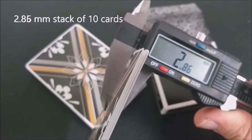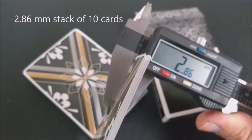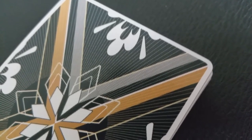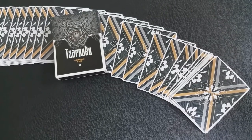These cards are printed from the Legends playing card company and they are done on their emerald finish. The back design is a mirrored image of various colors — the black, the gray, and that kind of gold. You have a really thin, micro-thin border there, which is awesome, and then kind of a floral pattern in the corners and in the center.